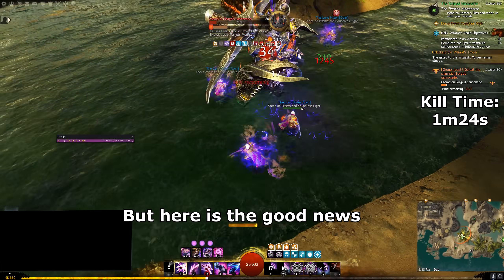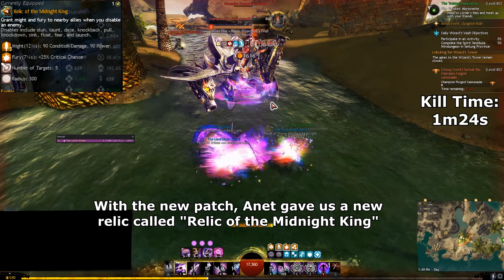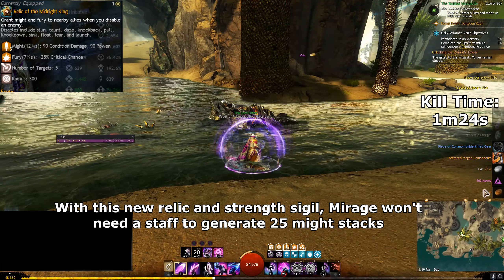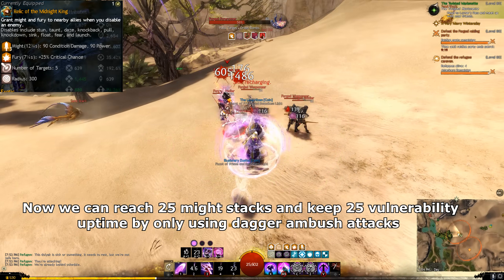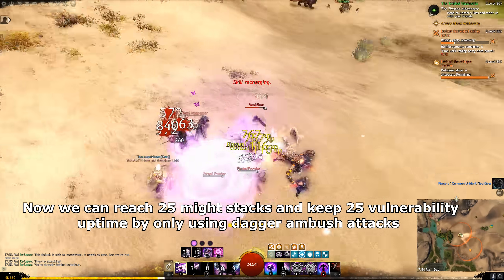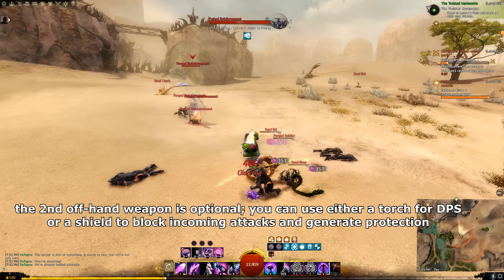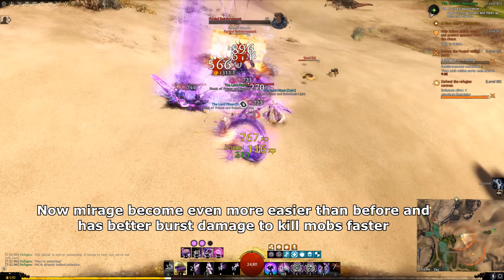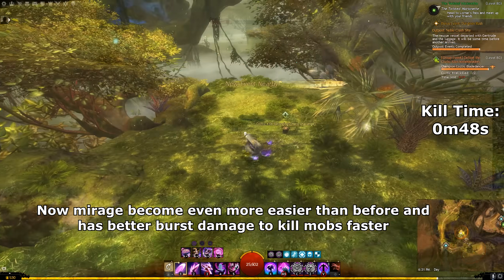But here is the good news. With the new patch, ArenaNet gave us a new relic called Relic of the Midnight King. With this new relic and Strength sigil, Mirage won't need a staff to generate 25 might stacks. Now we can reach 25 might stacks and keep 25 vulnerability uptime by only using Dagger ambush attacks. The off-hand weapon is optional — you can use either Torch for DPS or a Shield to block incoming attacks and generate protection. Now Mirage has become even easier than before and has better burst damage to kill mobs faster.